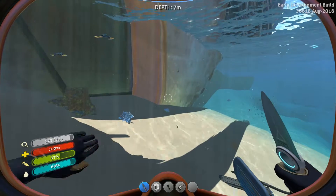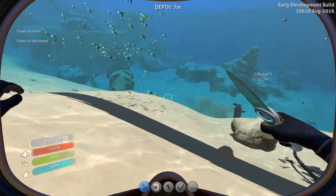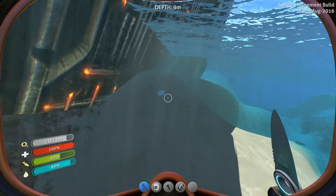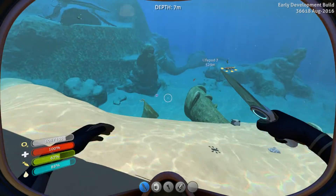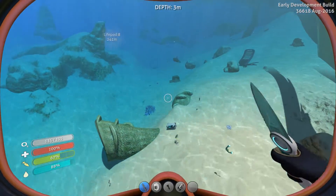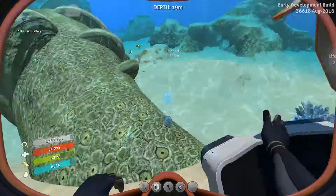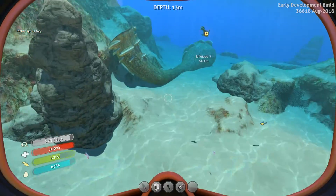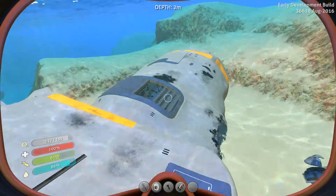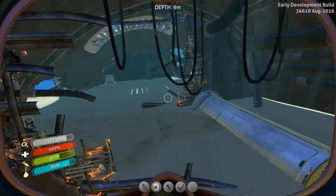We have seen two lifepods and now all I need to do is go back. Let's pick up the quartz and the salt. I will return to our lovely habitat and maybe we'll be able to make ourselves a rebreather. I don't want to go down to that crate because there's this shark, but he's going away. We're getting so many batteries, but I know we can find blueprints to scan in the wrecks — unfortunately I've had no luck with them whatsoever.